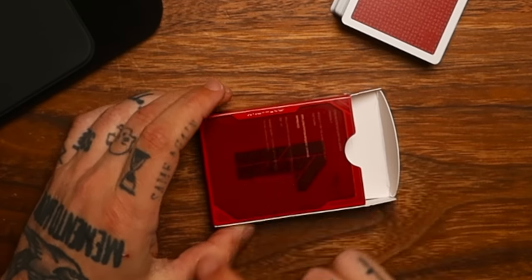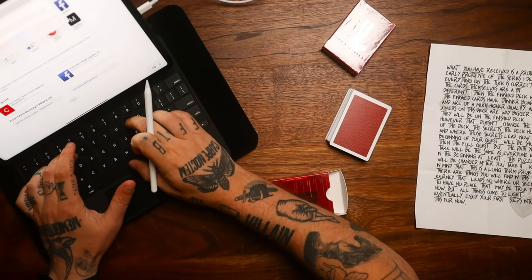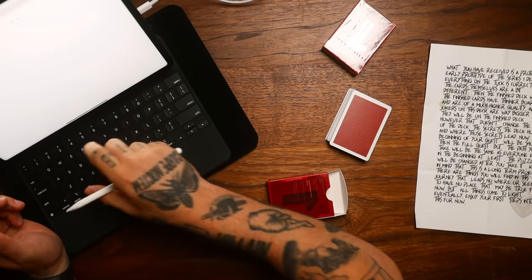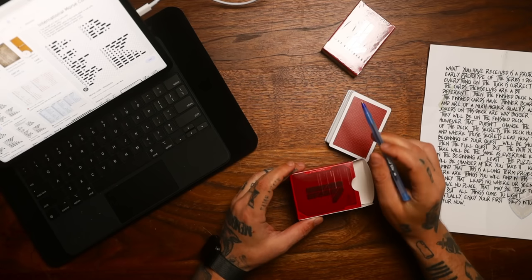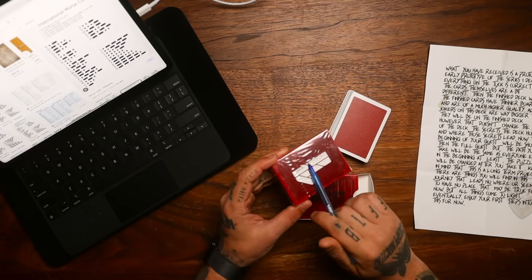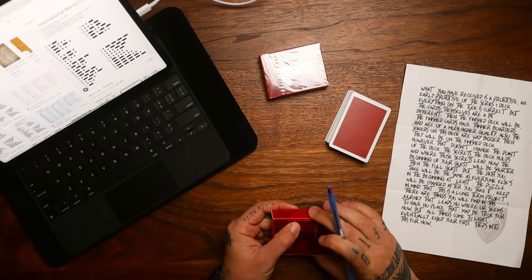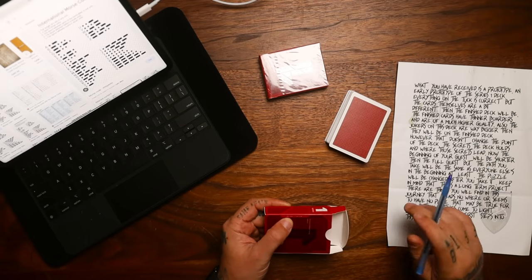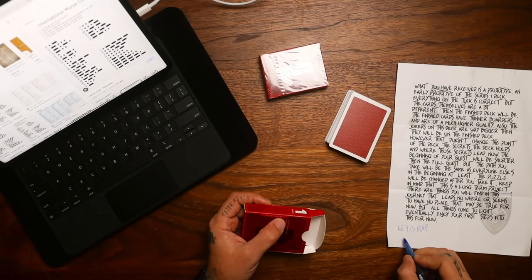All right folks, let's start deciphering this puzzle. Let's look at some Morse code. So we've got Morse code here, but we've also got Morse code on the one itself. We're gonna decipher this first. It looks like dash, dot, dash — the key is 'map.'